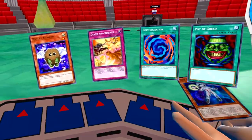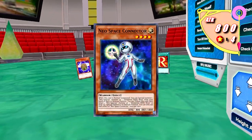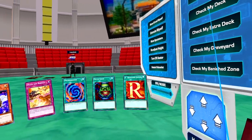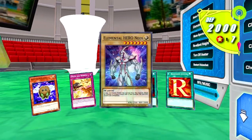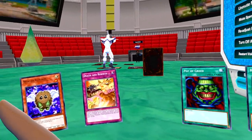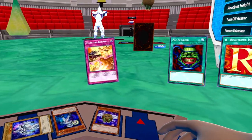I'll draw, then normal summon Neo Space Connector. Neo Space Connector's effect — when normal summoned, I can special summon from my hand or deck one Neo-Spacian monster. Elemental Hero Neos, come on out. Then I activate the spell card Polymerization, fusing Neos and Winged Kuriboh — that's right, I'm fusing my two main monsters.